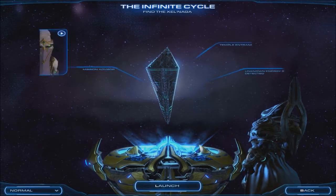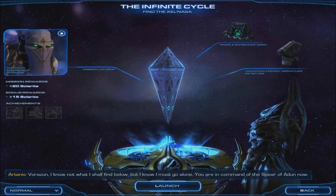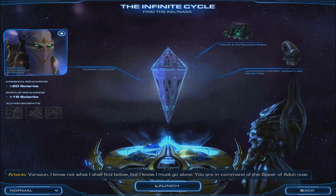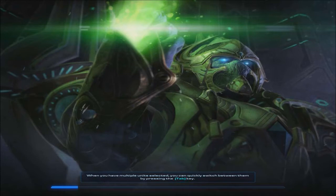Let us hope that the Zelnaga themselves can reveal the truths you're looking for. Interesting. Anyways, let's get started on this mission. We get to control Artanis, which only happened a few times in Brood War. Back then he was flying in a scout, but I'm interested to see what kind of abilities he has.